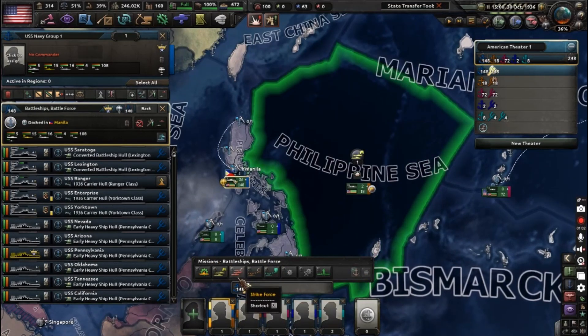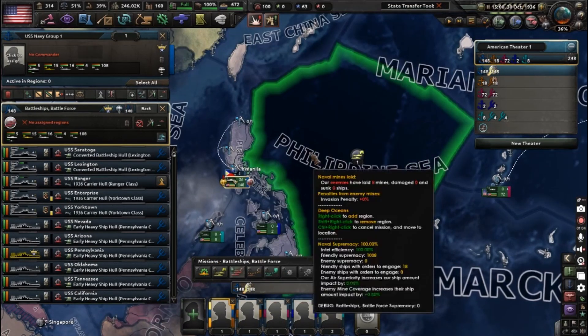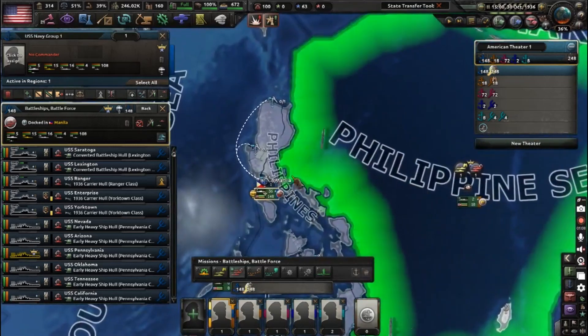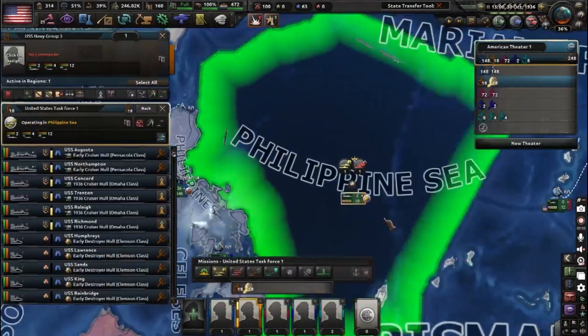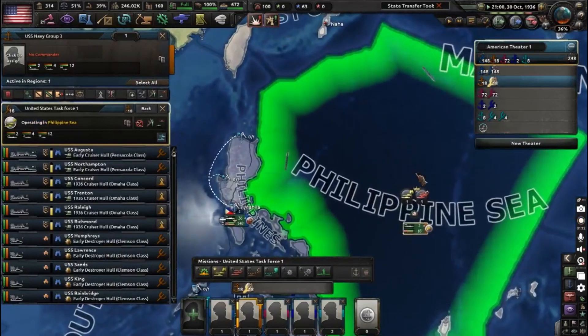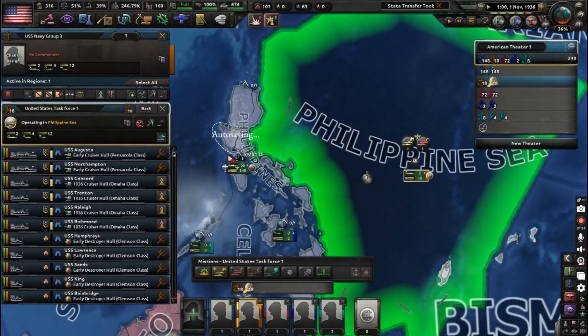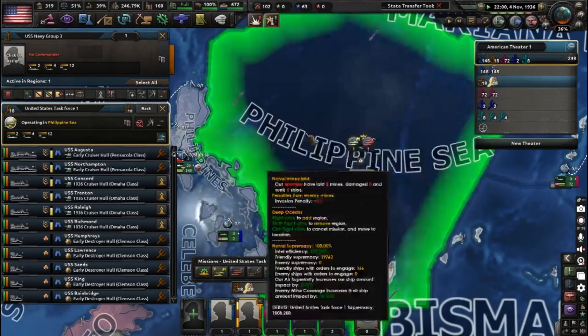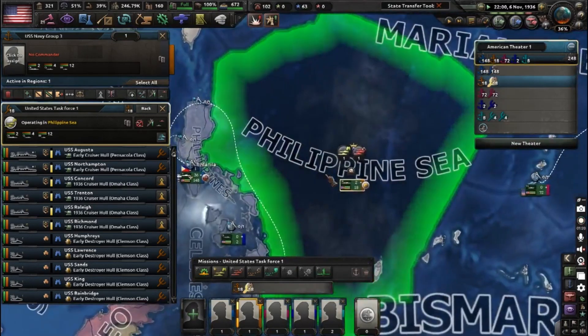That brings me to the strike force option. You put the strike force mission on here and this fleet is going to wait in the harbor until your patrolling scouting force has been able to locate a task force. This is how the AI usually does it — you don't need to do it this way, there are other options to engage enemy task forces.